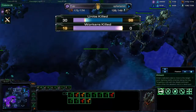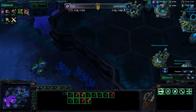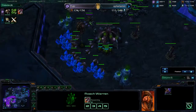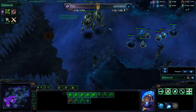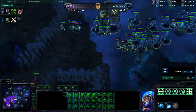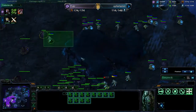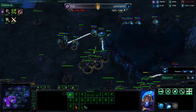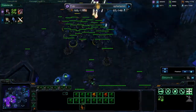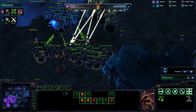He's getting ground weapons level 1, and I'm getting roach speed and plus one attack for my mutalisks. He's pretty much going to engage again here, with his army mostly stalkers now. He's got both charge and colossus upgrades. What he did with all those colossus wasn't that good — I had enough to deal with them.